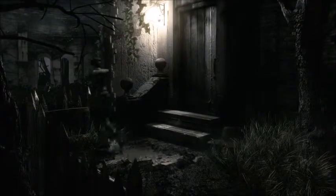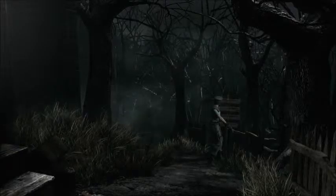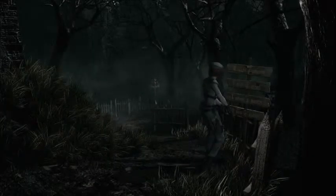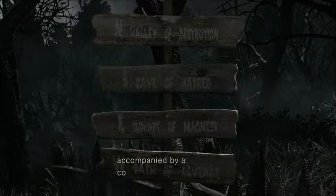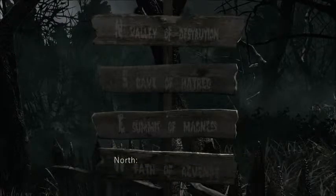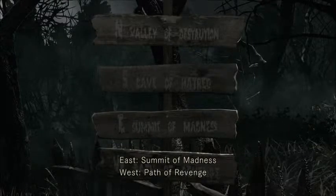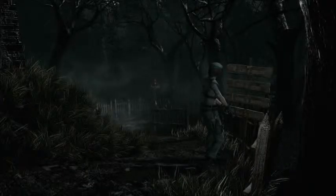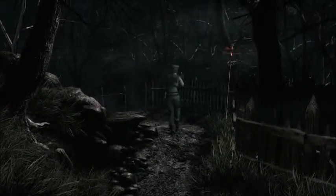We've explored all the rooms in the mansion we can get into. Now I don't remember this part that well because this is one of the extended parts in the GameCube version that's not on the PlayStation. Here we go — seems to be some kind of signpost. This reminds me of Resident Evil 4! Each direction corresponds to a destination: north — Valley of Destruction, south — Cave of Hatred, east — Summit of Madness, west — Path of Revenge. Cool — I guess we can go north. It's very windy.